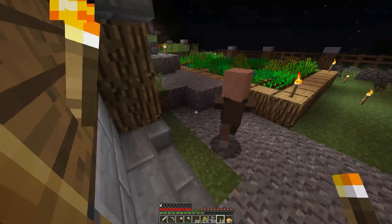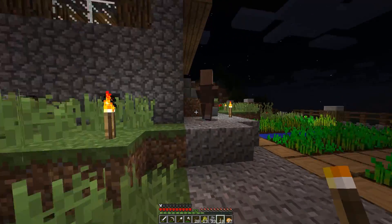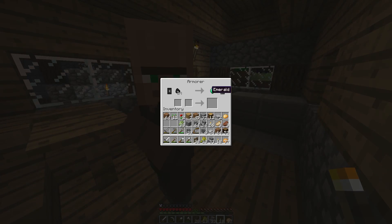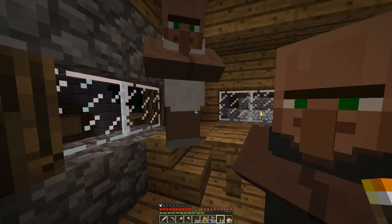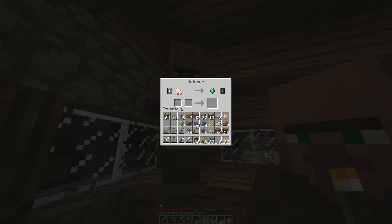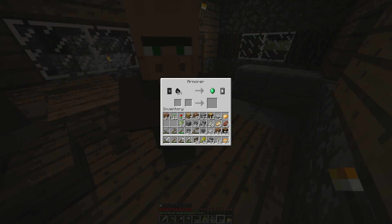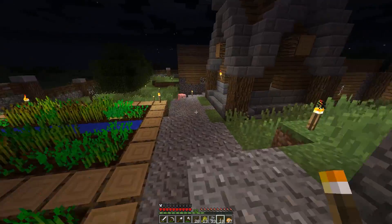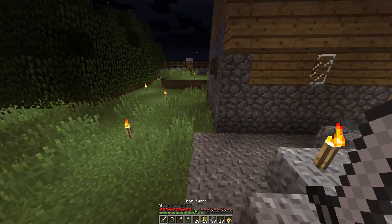You're coming out — bloody hell, you can wait to get out of there. You don't like the house I built for you, you ungrateful so-and-so. What have you got? Pork chops, chicken, coal, and an emerald — coal for an emerald seems like a good trade to me.